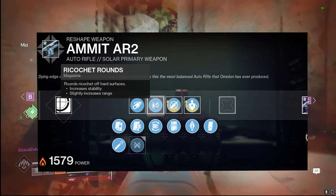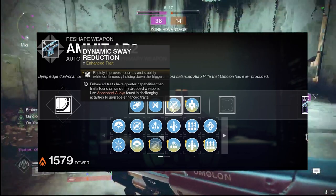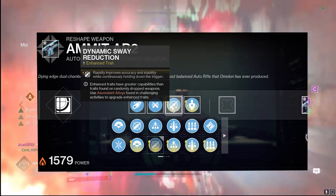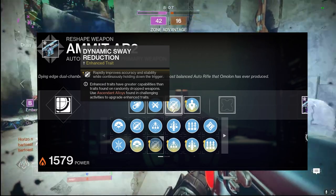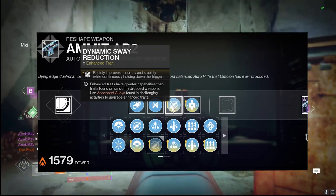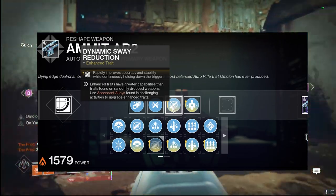Our two enhanced perks are very important for the PvP realm. We're going with Dynamic Sway Reduction, which rapidly improves accuracy and stability while continuously holding down the trigger. With the 32-round magazine, by the end of those last 15 or 16 rounds, this thing is a laser beam and very hard to miss — it doesn't have much bounce at all.